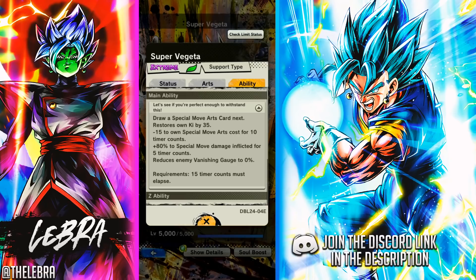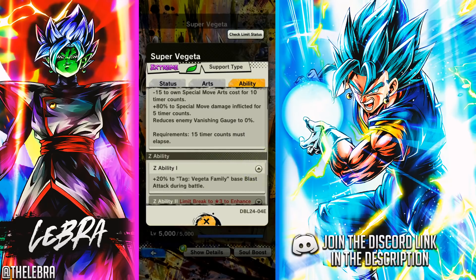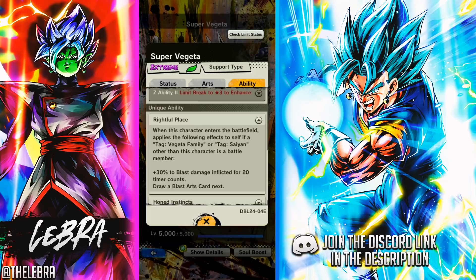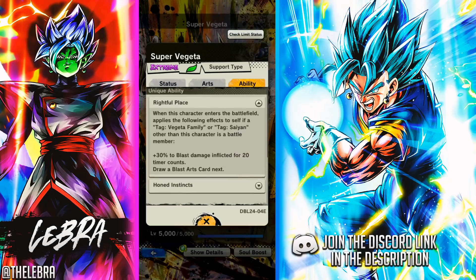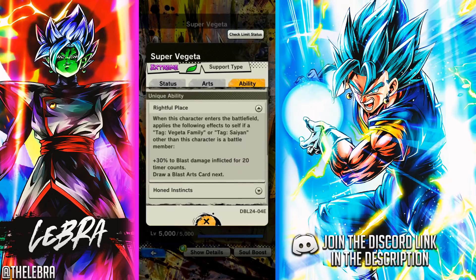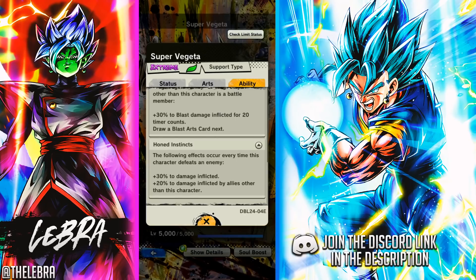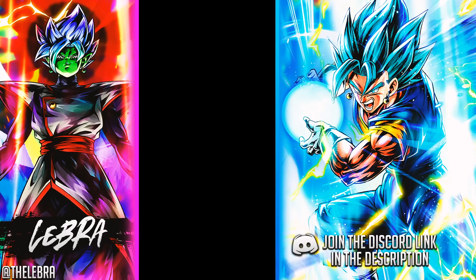I've come close to one-shotting a Blue Vegeta with that — really, really close. It's just too good. He also gets some extra buffs when you have other Attack Saiyans or Vegeta Family on the team. And another thing — his second unique: when he defeats an enemy, he gets those buffs, but those buffs can be cancelled by a Vegeta green card. So yeah, they're gonna be gone.